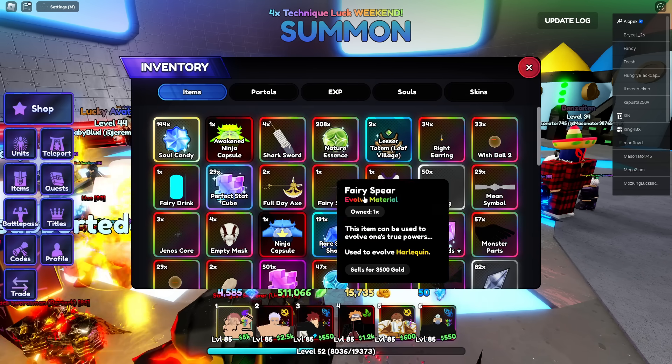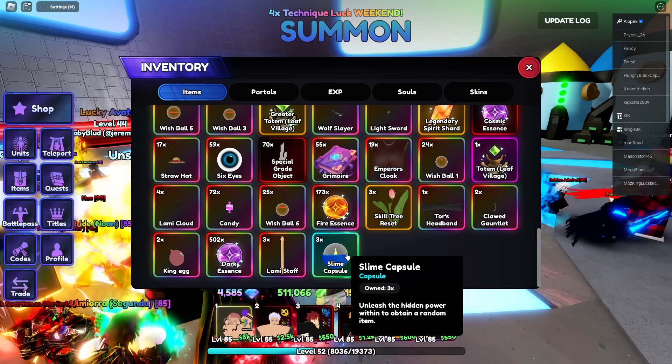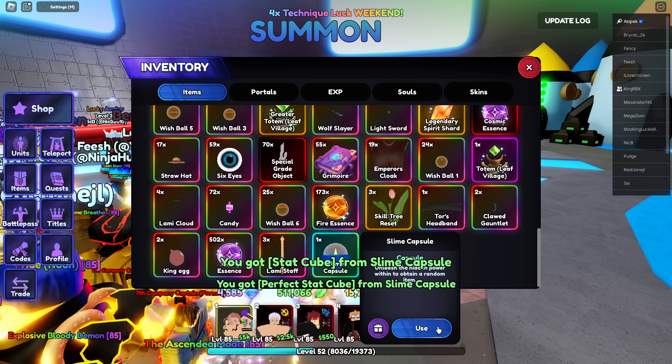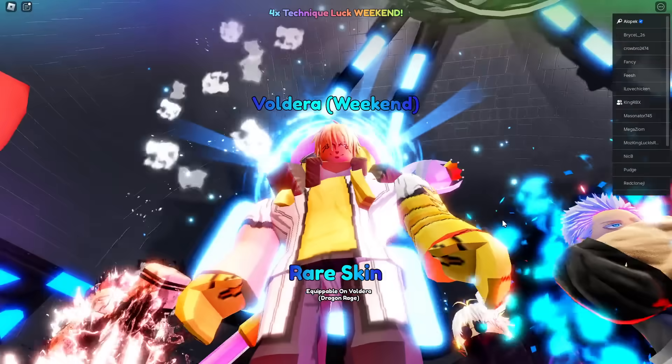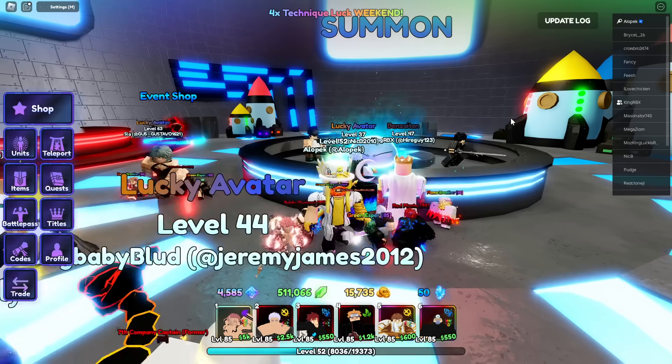We just got some free capsules - three free slime capsules. Results: stack cube, perfect stack human, and a Valdera Weekend rare skin. Not bad at all.